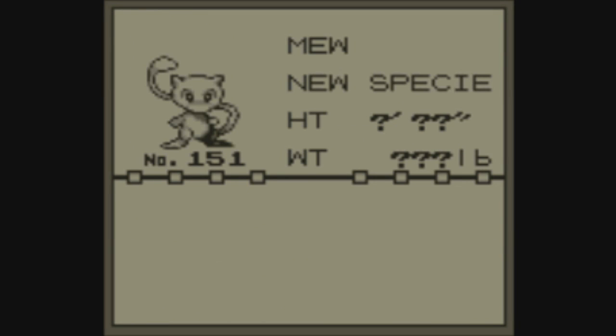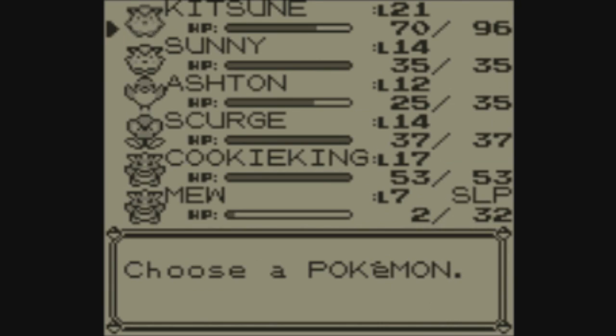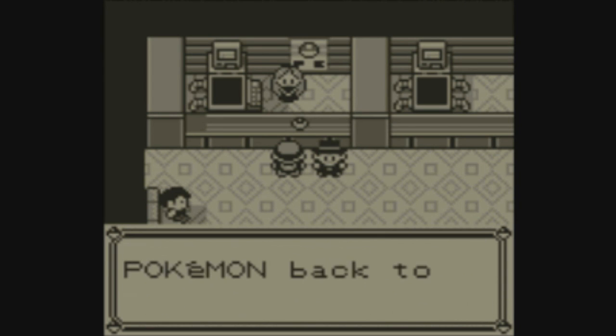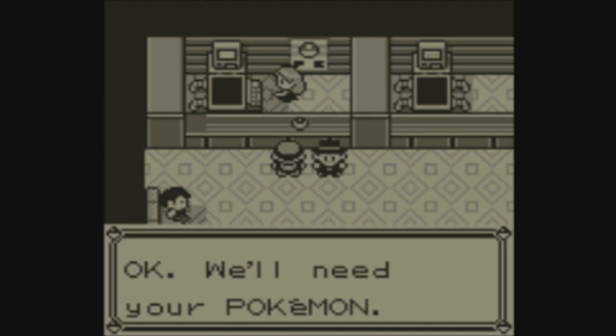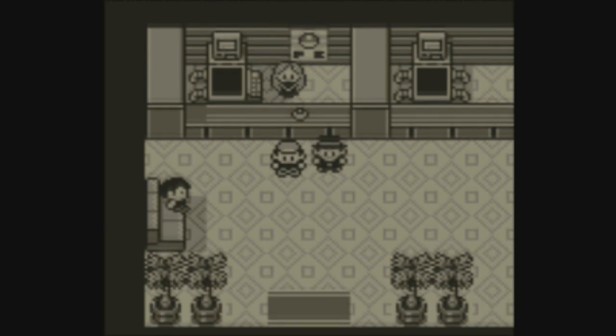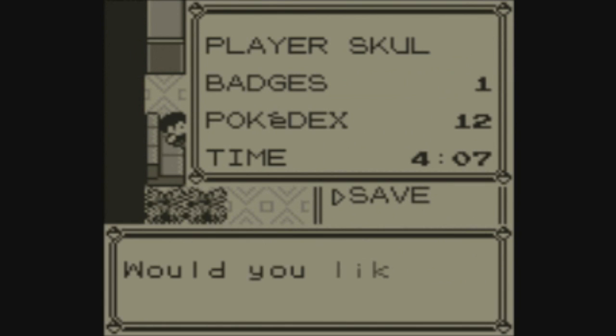As you can see, Mew's information has been added to the Pokedex, and you can take Mew out of your PC and begin using it immediately. The PC works a little differently in generation 1, meaning you'll have to withdraw Mew and manually heal it at the Pokemon Center instead of it healing automatically like in later generations. It's also really helpful to save before all of this, just in case you mess up — then you can just soft reset and start all over. Remember to save your game.